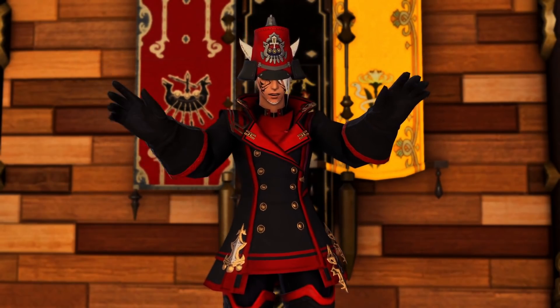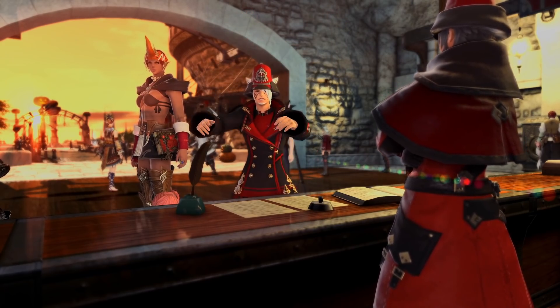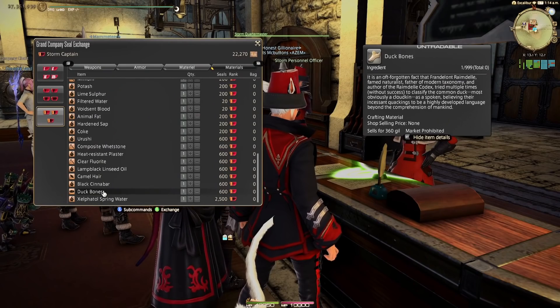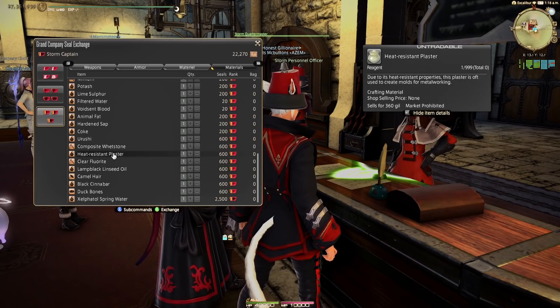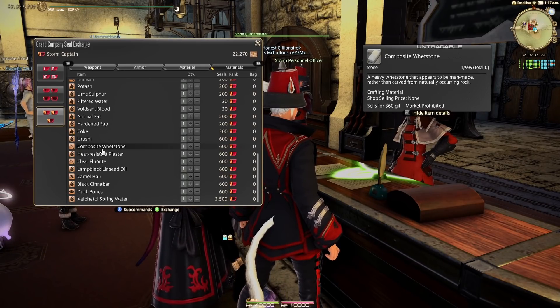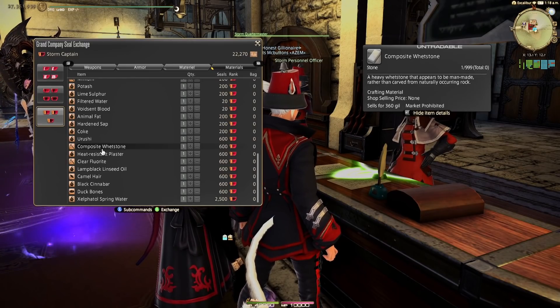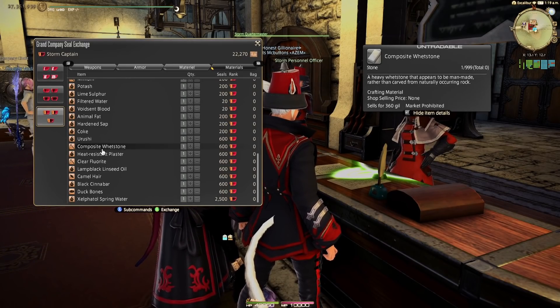I'm not going to tell you that you can get rich from Grand Company Seals, but once you know what to buy with them, you'll be rolling need and greed on all of the dungeon loot. If you want to skip the market board completely, you can buy any of these items worth 600 seals at the bottom of materials and sell them directly to an NPC. They're worth 360 gil per item — that's 35,000 gil for 60,000 seals, and you never have to touch the market board.